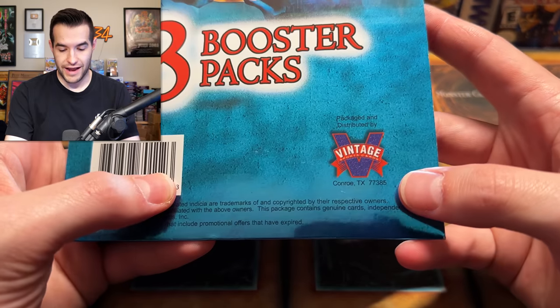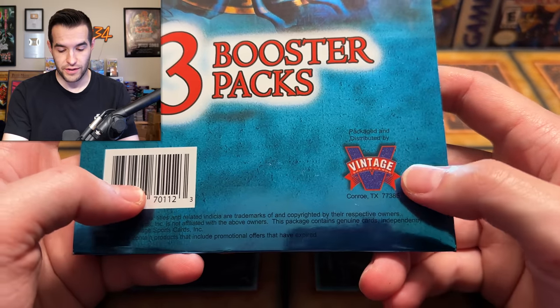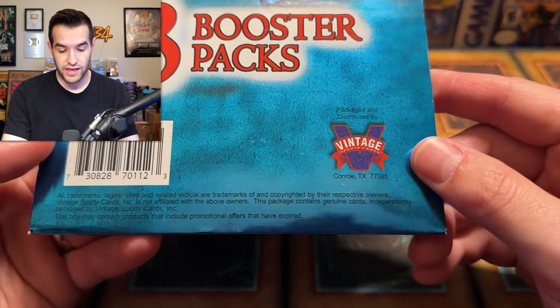As you can see, it was repackaged by Vintage Sports Cards, I think is what they're called. They are the company that repackaged the counterfeit UDE cards in the big scandal with Konami and Upper Deck, actually. So if you haven't seen my video about that, you guys can go check that out. But this is the same company, so it's very interesting to see that.